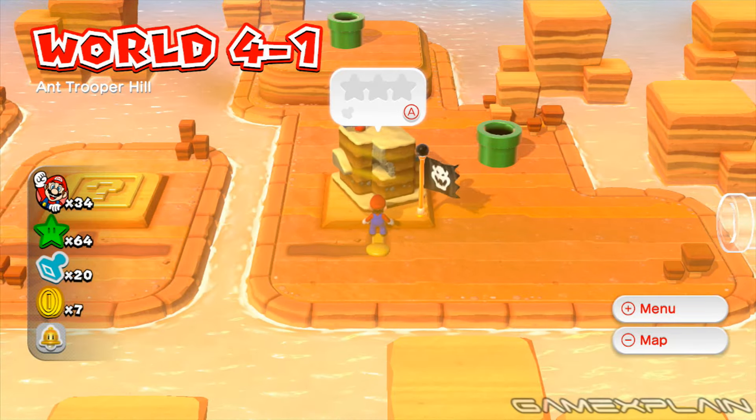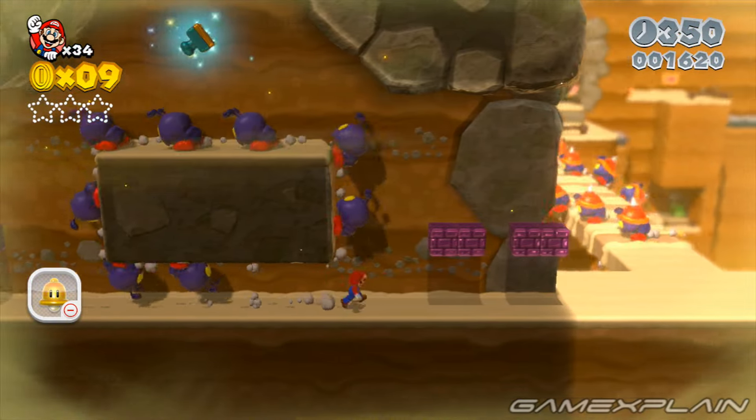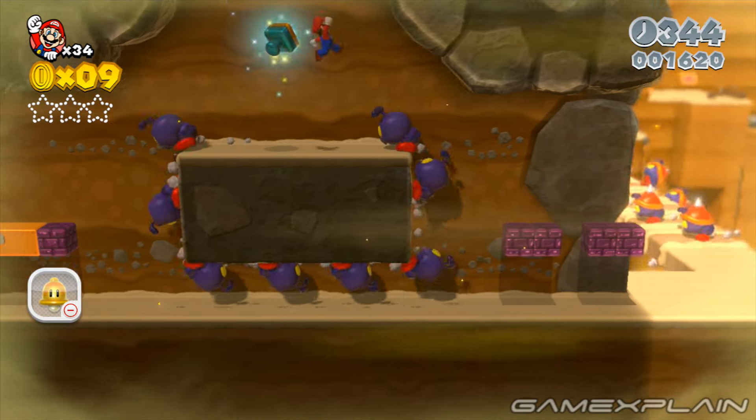World 4-1 Ant Trooper Hill has 3 green stars and one stamp to find. You'll find the level stamp inside the tunnel, just after the first area. It's best to approach it from the right and ride one of the ants up to it.